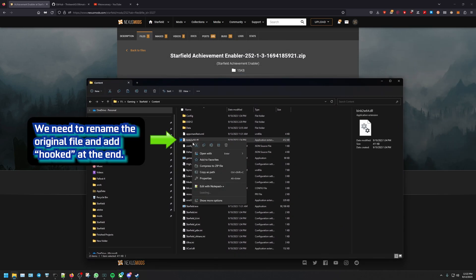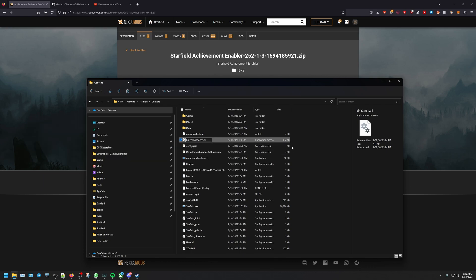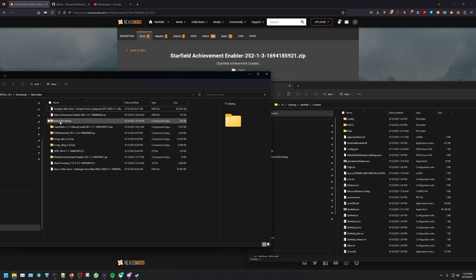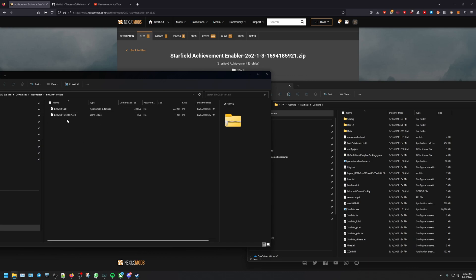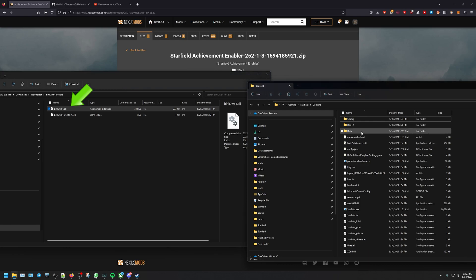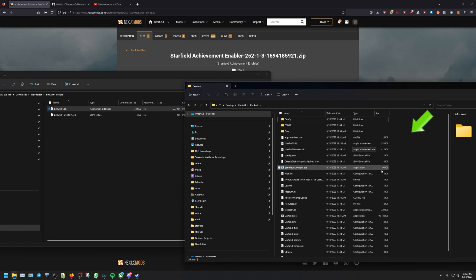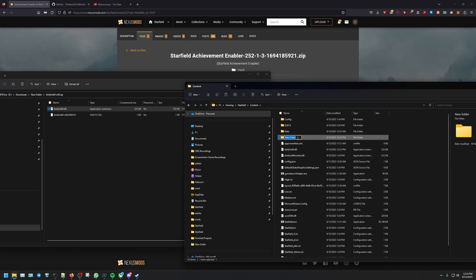Once we're in the game directory, we need to rename that file. At the end you're just going to add 'hooked' — that's all you have to do. Now we head back to Downloads where we have that k2w64 file. Just the top one — the DLL, the application extension. We're going to paste that into the game directory.